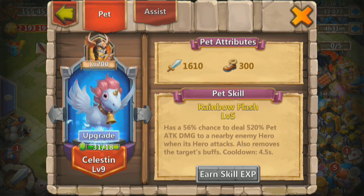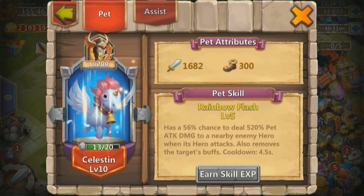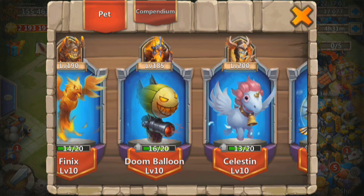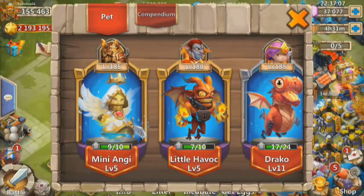31 Celestines. Celestine to level 10 — 1600. And that's going to do it. Continuing on.